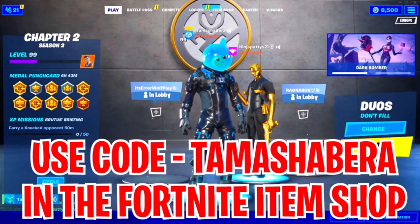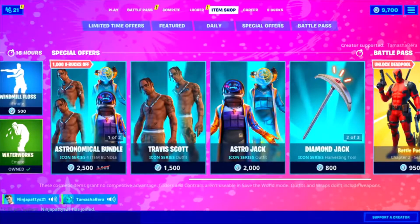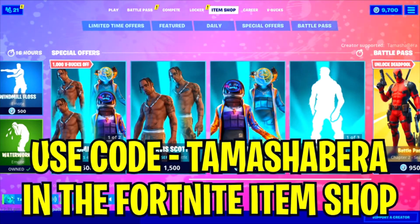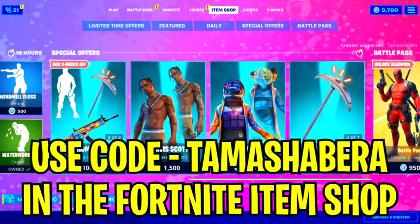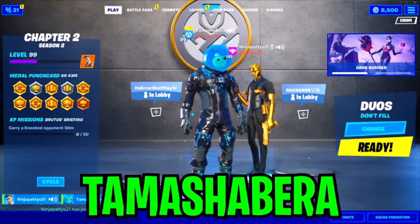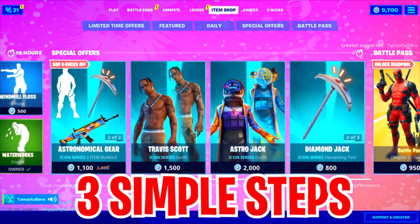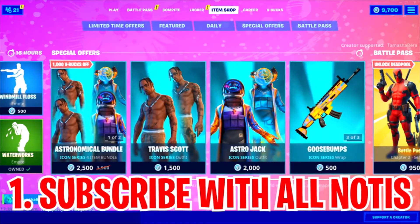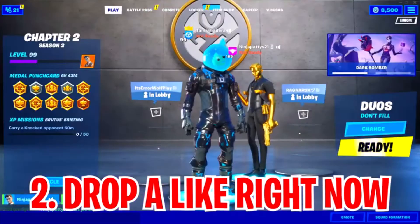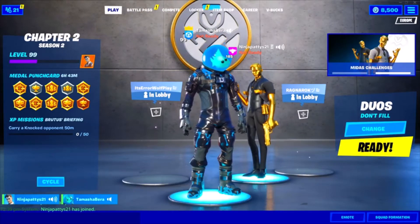The last step is to use code tamasha bear in the Fortnite item shop. It's spelled T-A-M-A-S-H-A-B-E-R-A. You gotta make sure you keep it active because it resets every 14 days. So to recap: the three simple steps are — subscribe to the channel with all notifications on, drop a like, and use code tamasha bear in the Fortnite item shop.